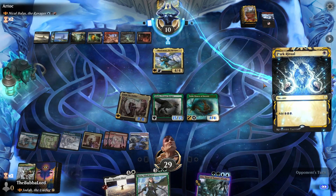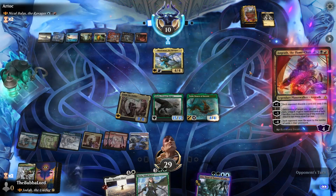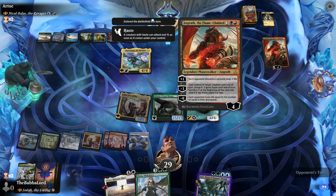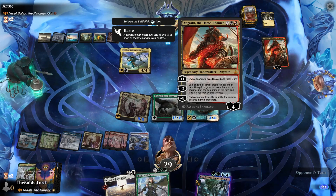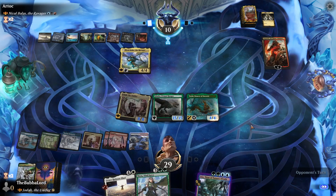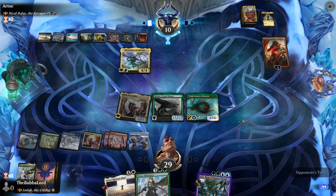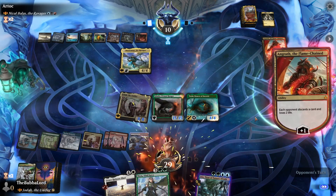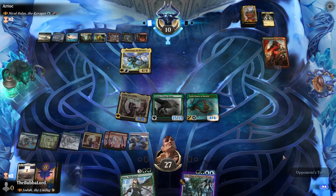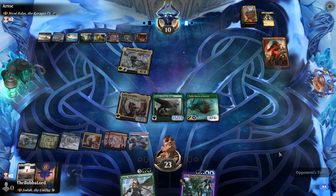What they should probably do is flip Niko and get rid of Jota — that will bring everything back down. They can gain control of one of our creatures. I would take control of Toski just to draw a card. We can get rid of Urza just because it's not going to really do anything for us.